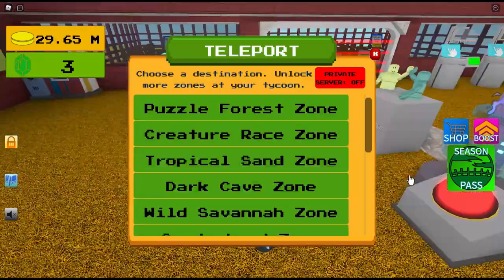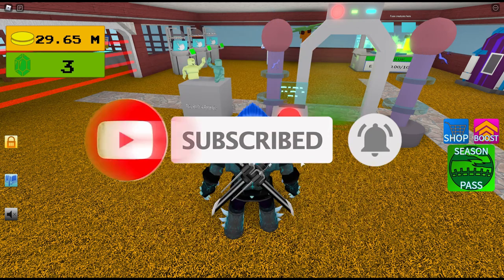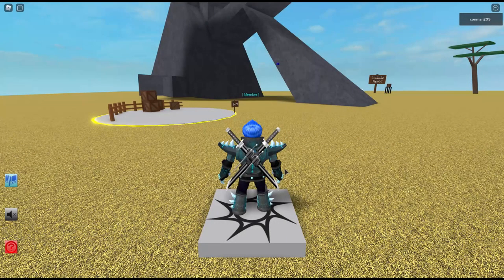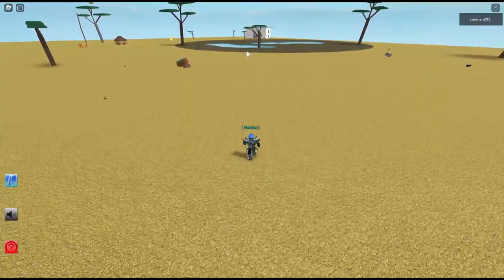You go into the teleporter over there — let's go there. Okay, wait for it to teleport. Okay, let's go look for a crocodile in the water.